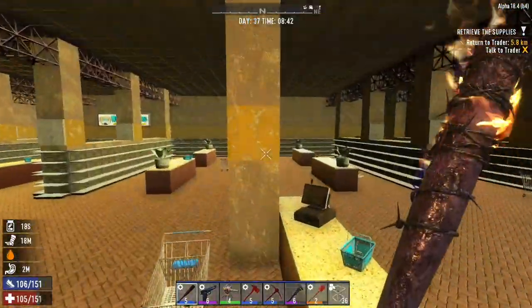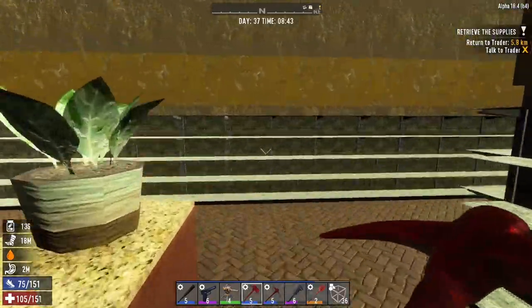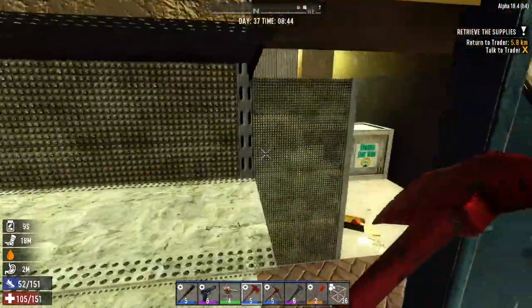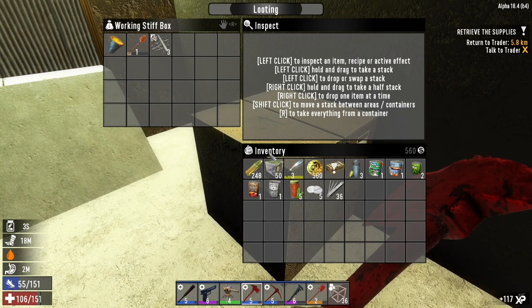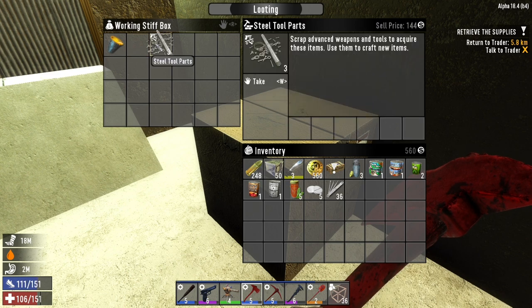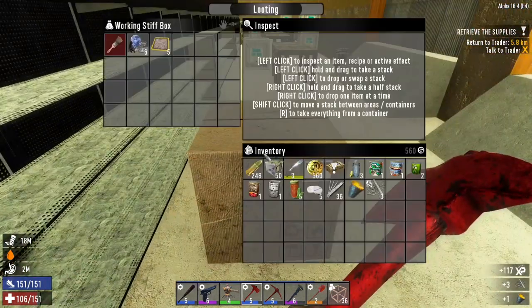I want to get this place looted and sorted so we can move on. You might actually notice that I've sustained some injury overnight, and yeah, that wasn't a good thing. What have we got here today? We have an iron shovel.